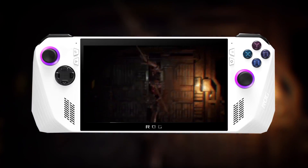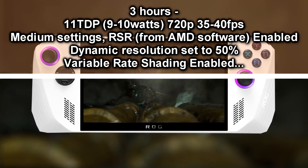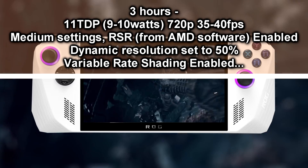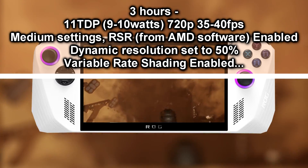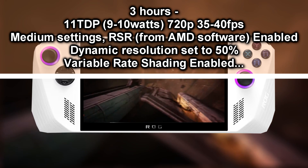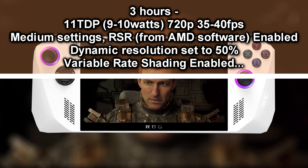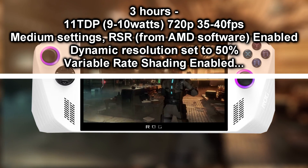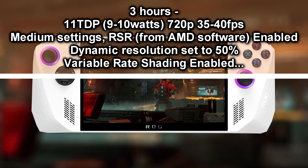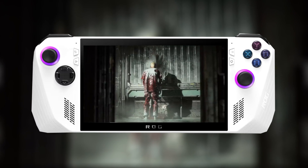As a last resort to save the most battery with Dead Space Remake, set TDP to 11 watts — though it sometimes hangs around 9 to 10 watts. Set resolution to 720p with medium settings, activate Radeon Super Resolution through the AMD software app or Command Center, set FSR 2.0 to balanced, enable dynamic resolution set to 50%, and enable variable rate shading. With brightness at 50% and Wi-Fi and Bluetooth off, I managed to get 3 hours — another 30 minutes added without looking too bad.